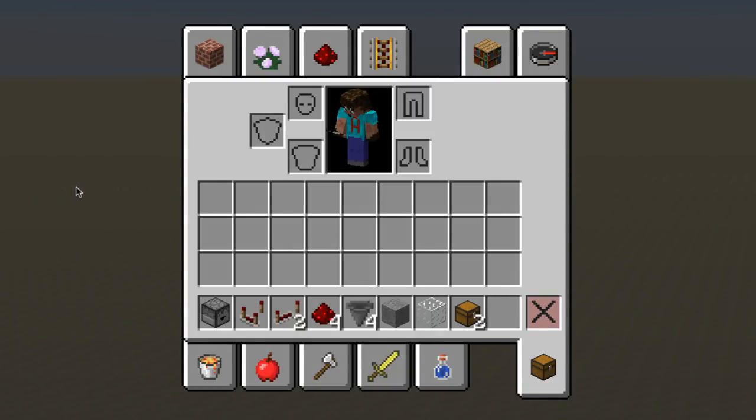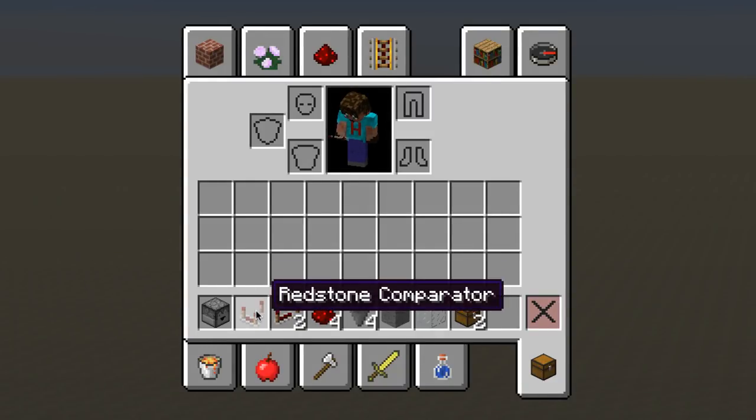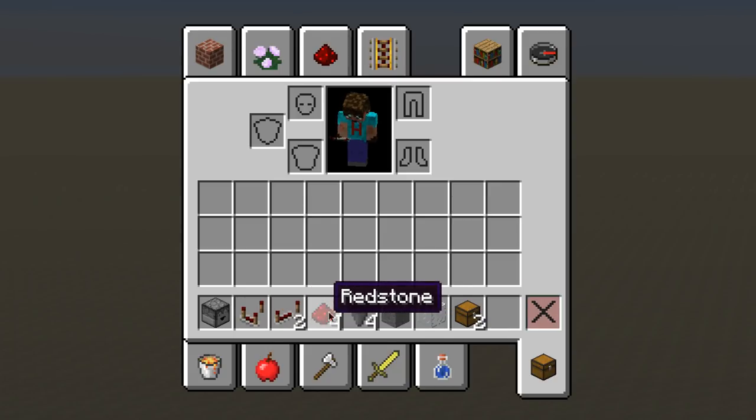What is great about this is you hardly need anything to make it. You need one dropper, one redstone comparator, two redstone repeaters, four bits of redstone, four hoppers, one bit of stone, two chests, and some blocks to make the tower. That could be all glass, it could be all stone, it could be whatever you wanted, and it can be as high as you want it to go. Absolutely brilliant.